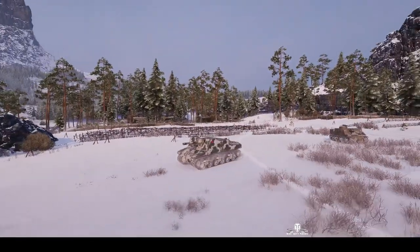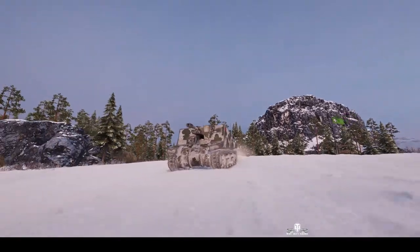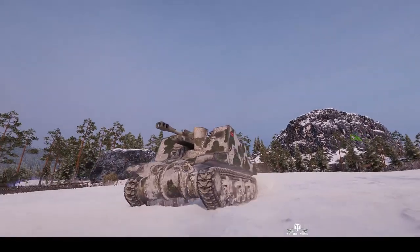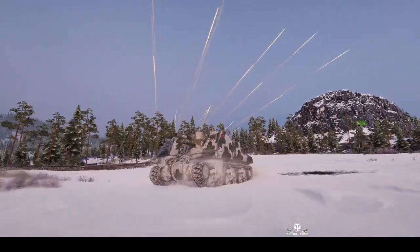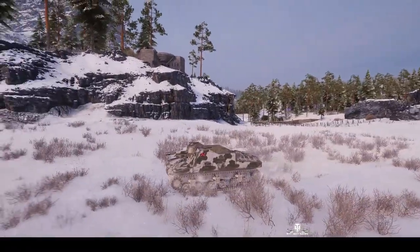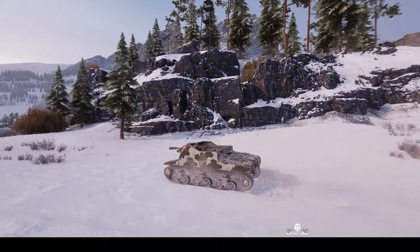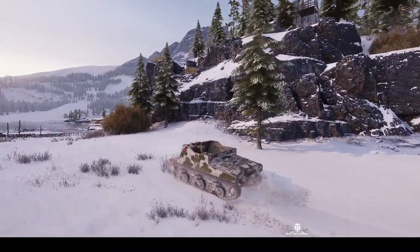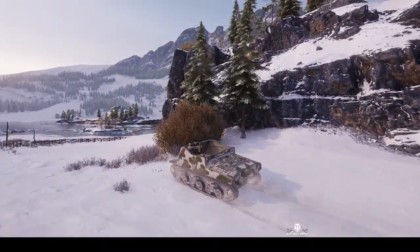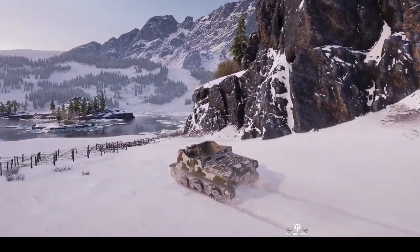Into battle he goes. You can see that the Sexton I is actually built on the chassis of an M3 Lee. They were actually built in Montreal, in Canada. This one's got a Union flag on the side, and you can see it hasn't got the ammo boxes on the back — that's what distinguishes it from the Sexton II, which is also a Tier 3 British SPG.